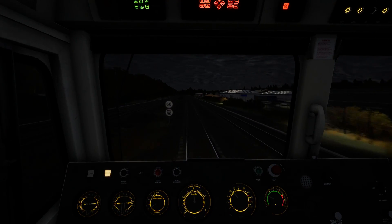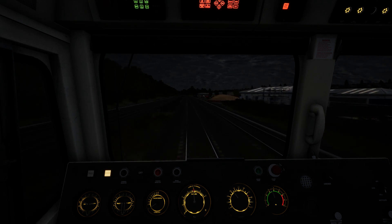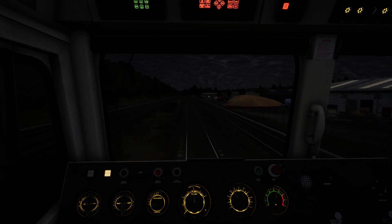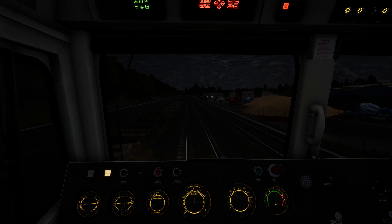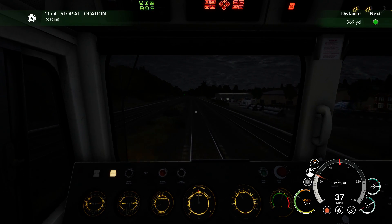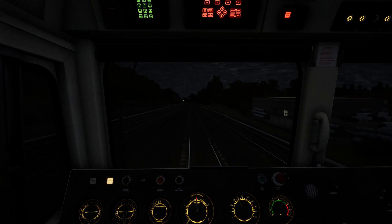A freight train going through a passenger station - it's fairly neat. It looks like we've kicked into another gear just now. We're going to continue accelerating - 11 miles to go to Reading. Now I am going to power up all the way.